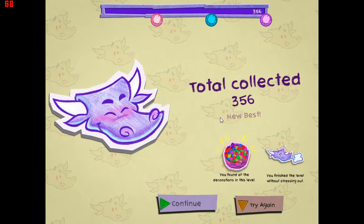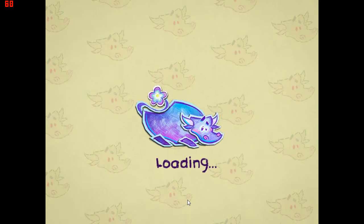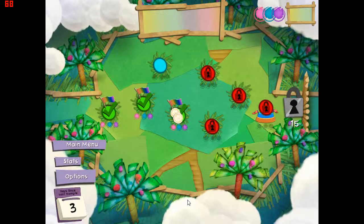When it bounces off the fence or whatever, it kind of boosts the speed of the ball and makes it that little bit harder to control. You've got to collect all these different things - and it says 'you've found all the decorations in this level' and I managed to finish without stressing out! I was so close though, because as you could see the ball was flashing red, but I just about managed to do it.